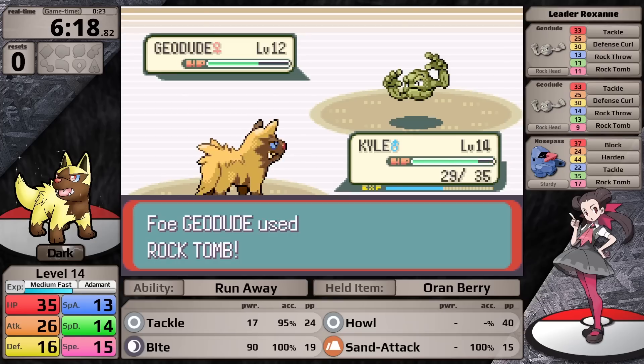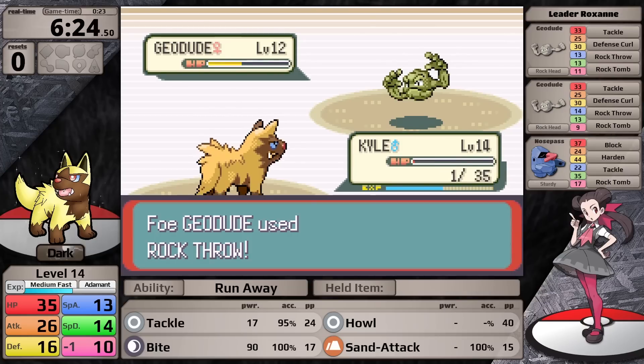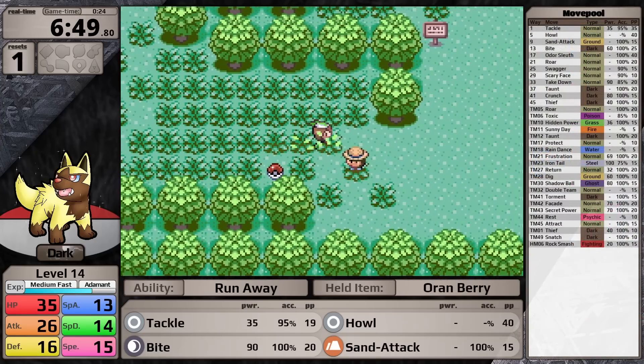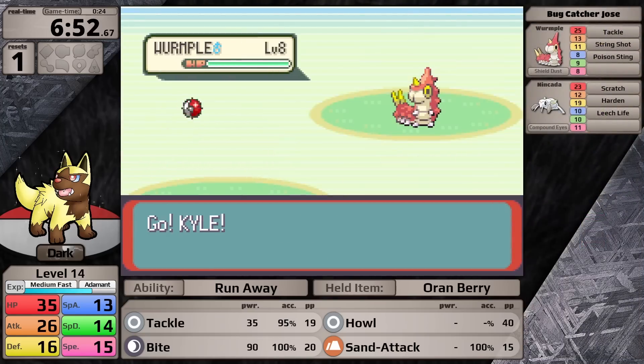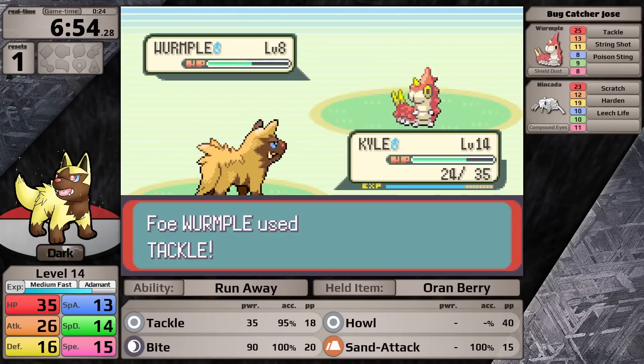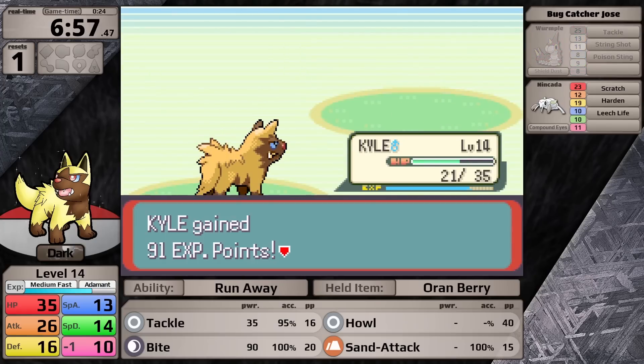Geodude hits me with Rock Tomb, which almost does half and lowers my speed, so much so that this first Geodude is just barely outspeeding me. As a result, I do not even finish off Roxanne's first Pokemon. So it looks like starting the game with a level 13 Poochyena was not enough. I'll go to the route connecting Rustboro City to Rusturf Tunnel and fight trainers to level Poochyena up.